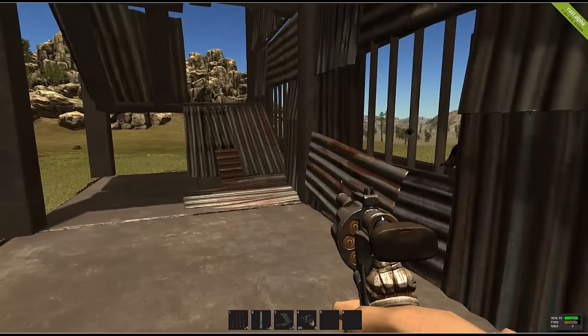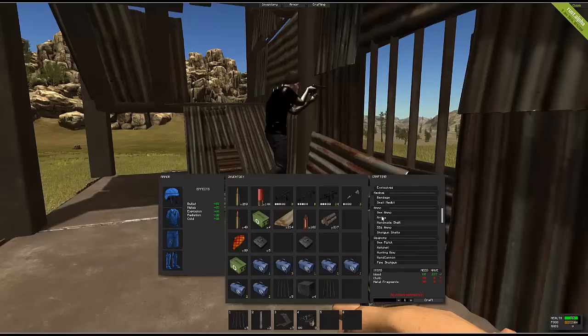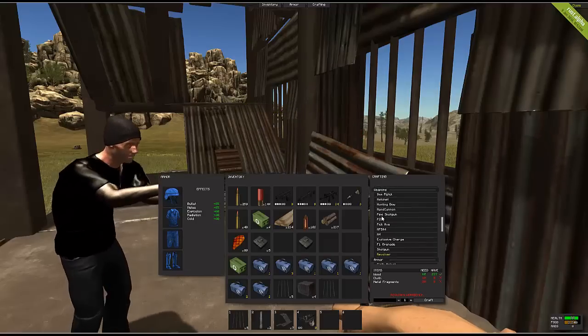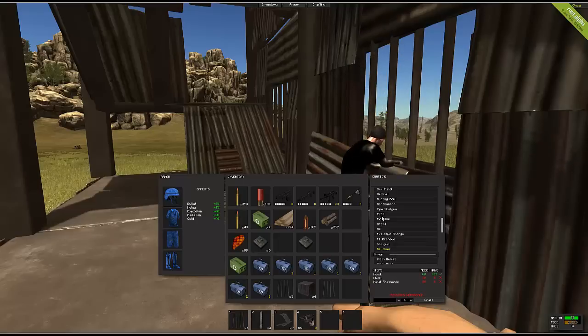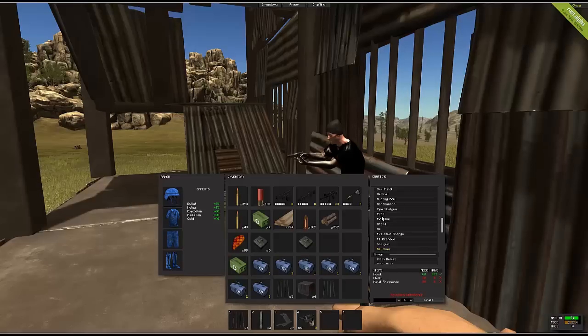That brings me to my next point: the revolver. You can no longer automatically craft a nine millimeter — you have to learn it through a blueprint. The revolver costs 60 wood, 10 cloth, and 80 metal fragments, so you don't even need low quality metal. The damage is 29, recoil is 10, and range is 80. It's a bit of a diversification from what the nine millimeter was.